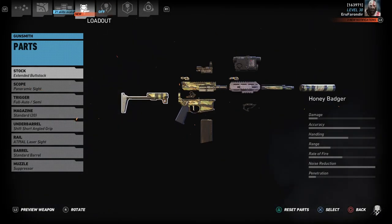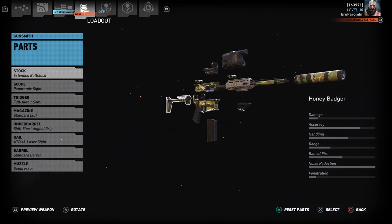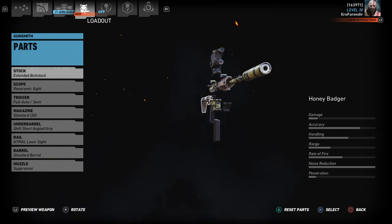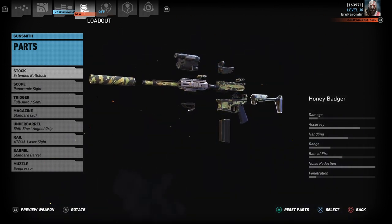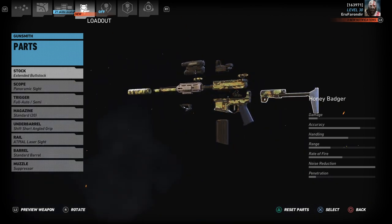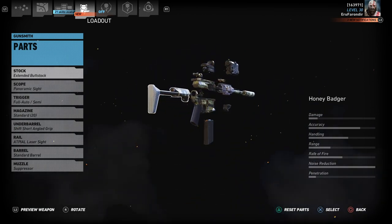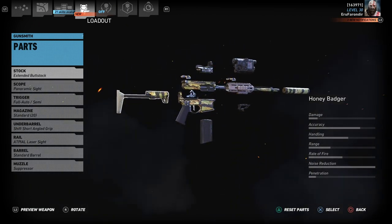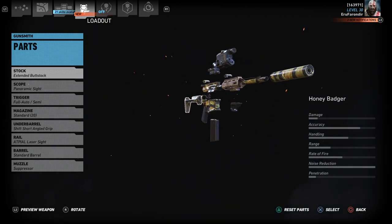Hey everybody, welcome back to Ghost Recon Modlands Best Stealth Weapons. Today we're going to be taking a look at my personal favorite, the Honey Badger. I picked this up as soon as it went into the store — I purchased it myself. This is my current setup on how I run it for stealth. That's my play style, that's how I've always played. So we'll go through each piece and I'll talk about the weapon a little bit.